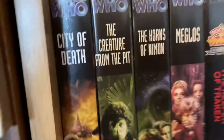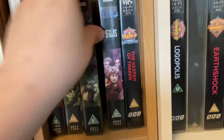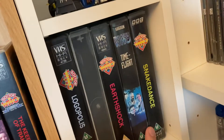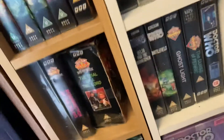Then we've got City of Death again — this one is a 2001 release. The Creature from the Pit, The Horns of Nimon, Meglos, The Keeper of Traken, Logopolis. This one here is actually Four to Doomsday. Then I've got Earthshock, Time-Flight, Snakedance. Then this one is The Five Doctors, Resurrection of the Daleks, Trial of a Time Lord, then Delta and the Bannermen, Battlefield, Ghost Light, The Curse of Fenric, and then the TV Movie.